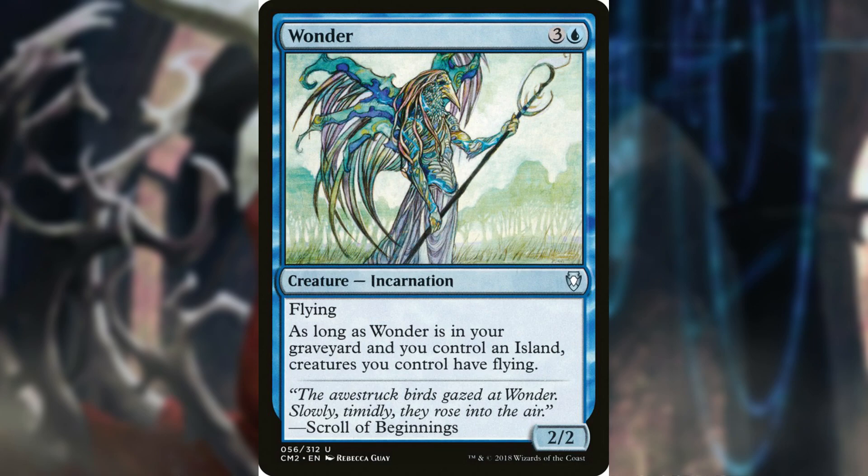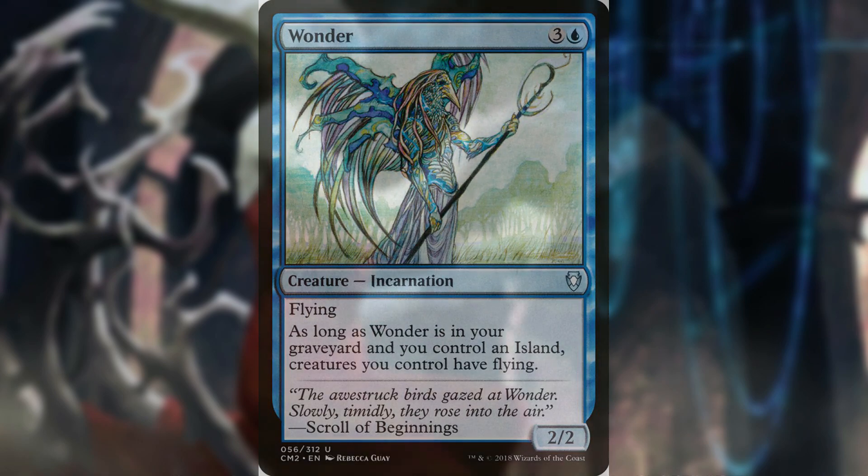Wonder is a bit of a meme card in this deck, but I can't bring myself to replace it. It's a 2/2 incarnation with flying that reads: as long as Wonder is in your graveyard and you control an island, creatures you control have flying. I find the idea of flying zombies to be absolutely hilarious. At minimum, it's a flyer your opponents don't want to kill — they'll eat 2 damage a turn, or hold it back as a blocker — so you actually want it to die so the rest of your creatures can take flight and terrorize the skies of the battlefield.